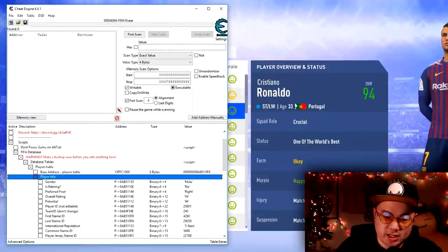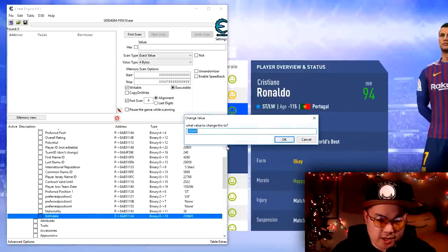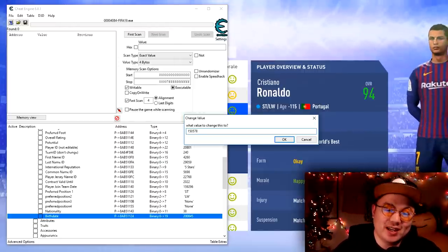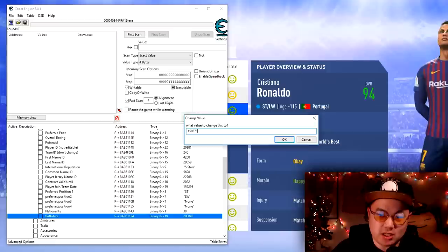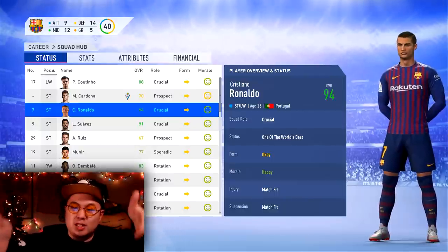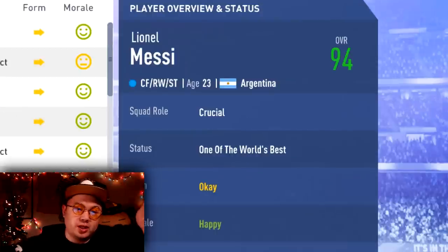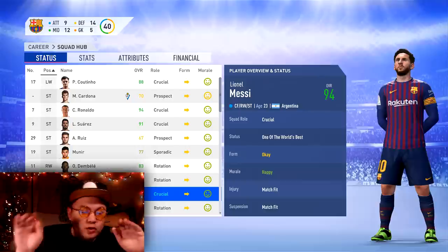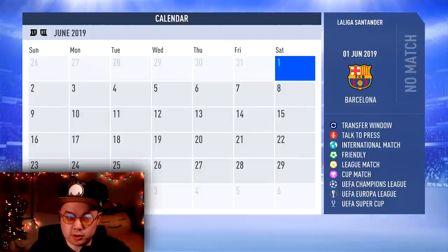You can stop this via the Cheat Engine. Select Cristiano Ronaldo, go to his player info, find his birthday, and change it to match a younger player's birthdate — I used Sergi Roberto's, making Ronaldo 23. Hit OK, exit out, and when you come back to the squad hub, Ronaldo's age now shows as 23. Do the same for Messi. If you want it more realistic, set them to 27 or 28. As long as their potential stays at 94, they won't grow higher but crucially won't lose stats.